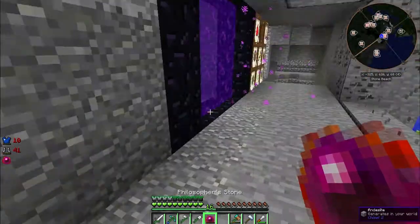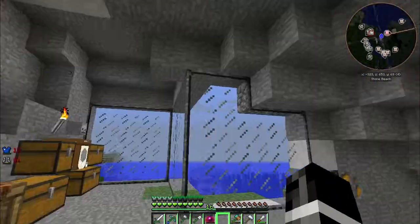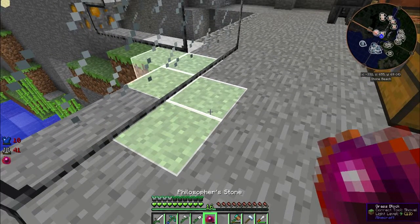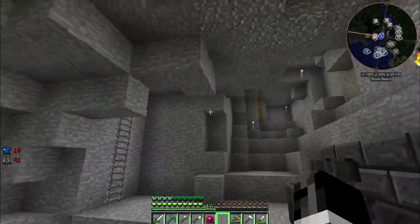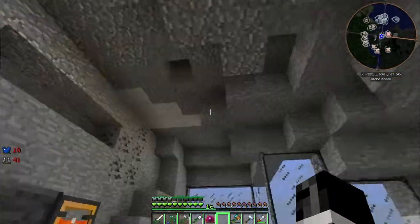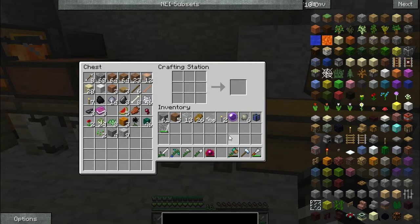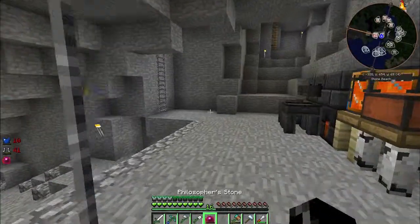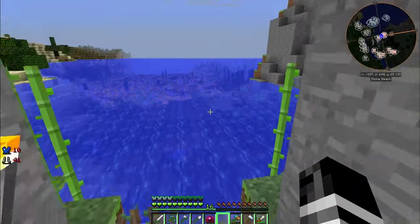Over here I've converted all the dirt and cobblestone — well most of it, whatever I could reach — and turned that to stone so it looks a little bit better. What else was I wanting to do? I wanted to get a sorting system up. All this stuff is a pain to go through to find everything, and that's not fun. I was thinking Applied Energistics.